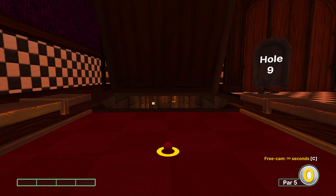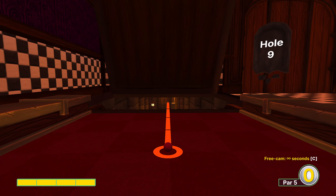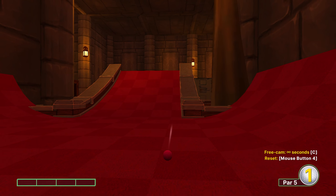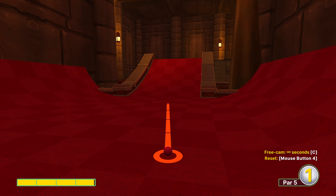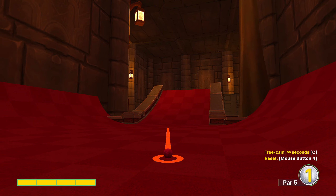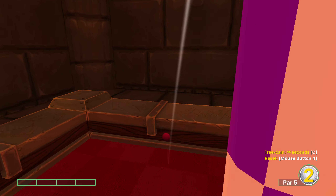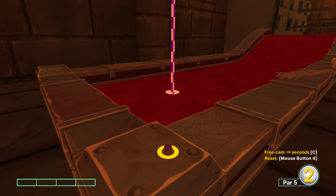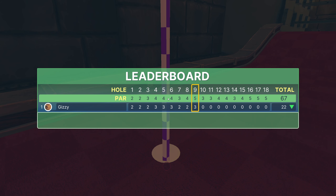Hole nine: the easiest way I found to follow it is to see how there's a bigger square here as opposed to all the little squares. Full power at the right-hand side of it and you'll be sent flying down. I have occasionally hit glitches where I end up at the bottom of the ramp, but in that situation you just reduce your power. Full power at the right-hand side of this big square again, and I haven't yet bounced out — I found this to be really easy and really replicable.